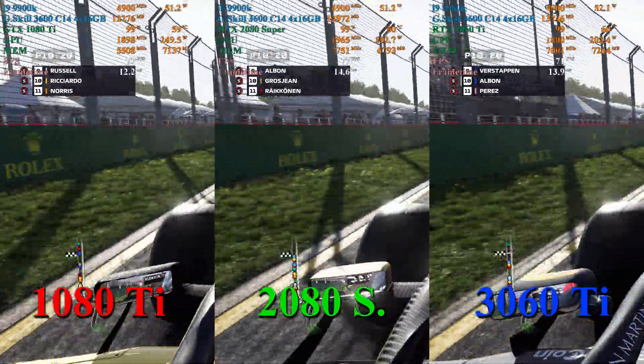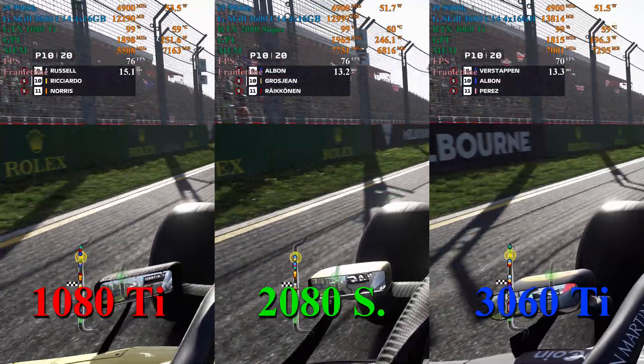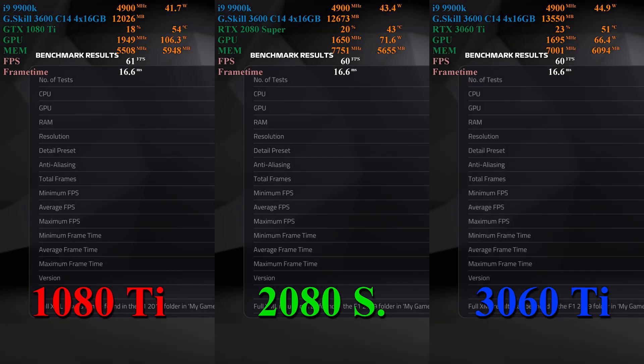Comparing to the 2080 Super, they maintain basically the same frame rate through the entire test, each trading leads of about 1 to 3 frames per second, never really holding over the other for very long.